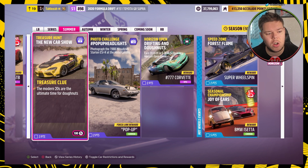This week's treasure hunt is called the New Car Show and the treasure clue is: 'The modern 20s are the ultimate time for donuts.' This suggests you need a car made in 2020. The car shown on the treasure hunt screen is the Formula Drift number 151 Toyota GR Supra, which is the 2020 Supra. I assume I need to do a donut in this car, and I do know it needs to be a 2020 car.